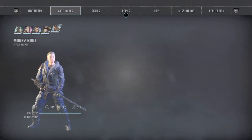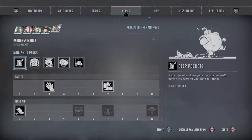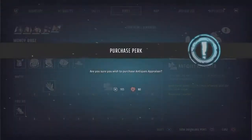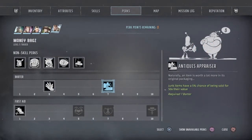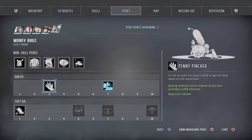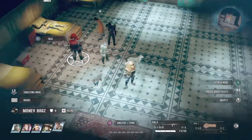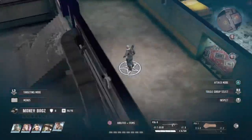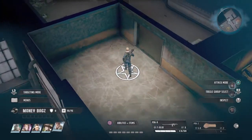You want to make your character have up to 7 in barter. Whatever skills you want — ideally intelligence is the best because it will give you those extra perks. Once you've got your character with level 7 barter, go into the perks and upgrade the level 7 skill which is Antiques Appraiser.